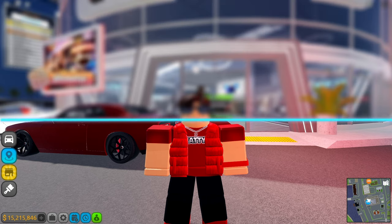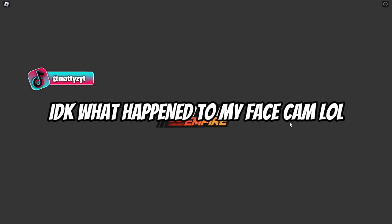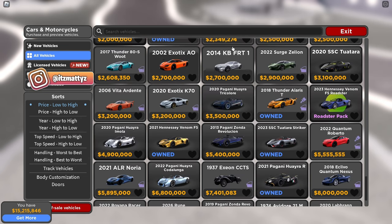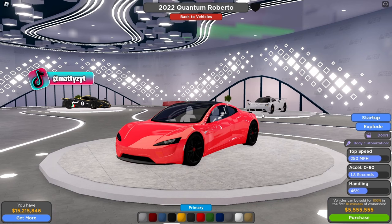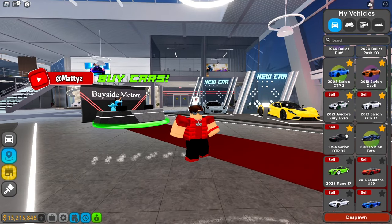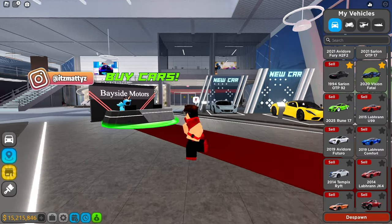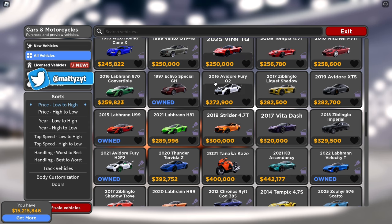The next thing you should never do in Driving Empire is buy a car unless you actually need it. If you go inside the dealership and buy a car you literally don't need, that's a dumb idea — you're wasting money and now you have a random car in your inventory. When you sell it, you won't make as much back. For example, a McLaren that costs almost $300,000 in the shop only returns around $200,000 when you sell it. This is an easy way to lose a bunch of money.